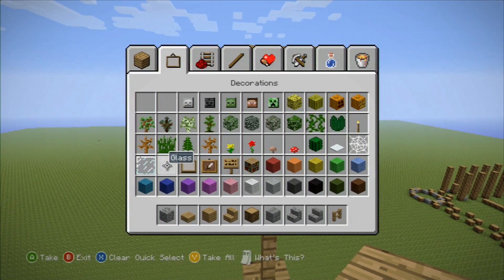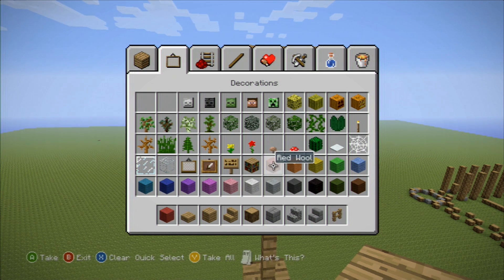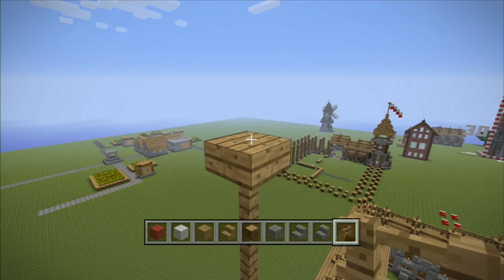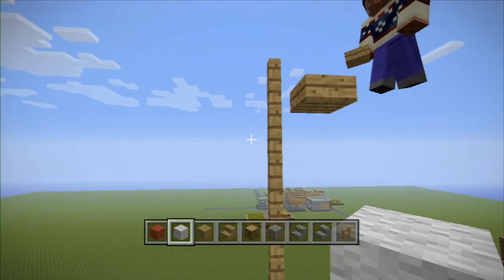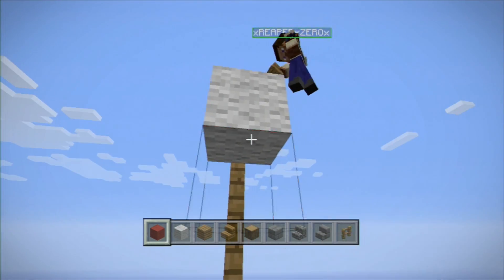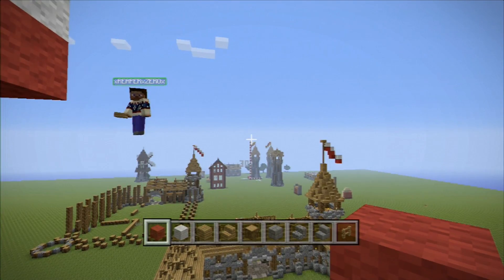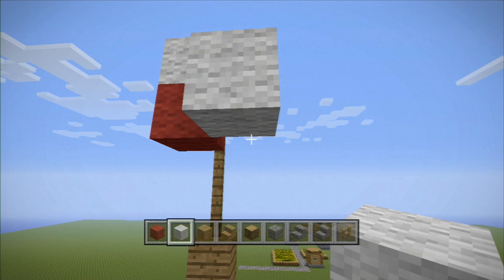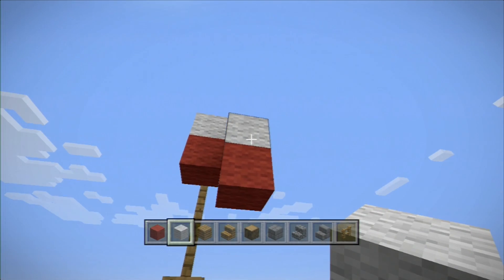And then we want to match the flag. How high is that? Five? Four. I thought it was five over here. It is. Yeah. Flagpole's five. And then a slab on top. There we go. I don't know if I'm doing this the exact same. And then it's diagonal down one, and then diagonal downward the other way.